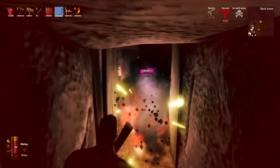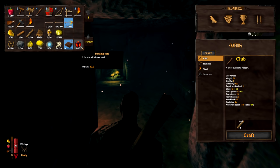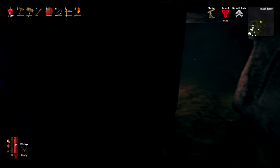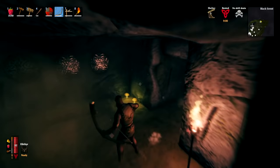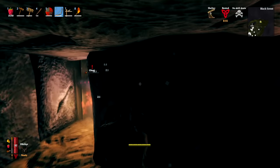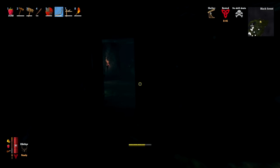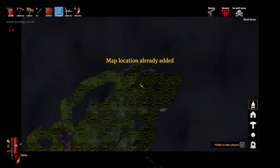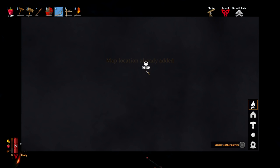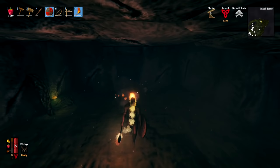If you've already got enough surtling cores — five or more — you can shut the door on remaining ghosts and leave. Inside the burial chambers you can also find tablets that unlock the Elder boss location, so look out for those. Explore every room thoroughly as surtling cores can appear in unexpected spots around the chamber.